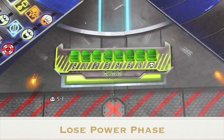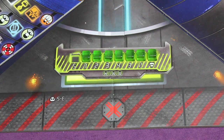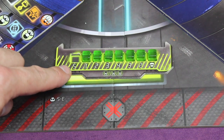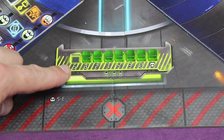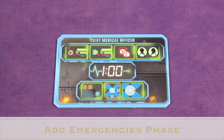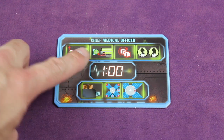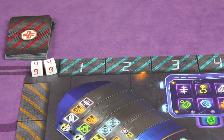Lose Power simulates losing power on the spaceship. Each time this phase comes up, you take the farthest left power cube and remove it from the game. This tells you how many emergency cards are going to come out — which is the next phase, adding emergencies. For example, if the power meter shows five, you're going to draw five emergencies and place them.